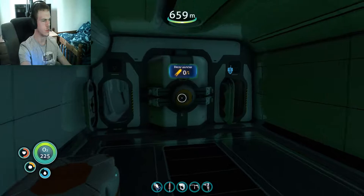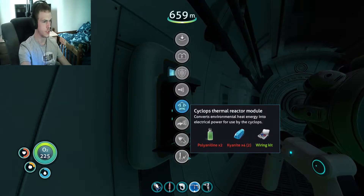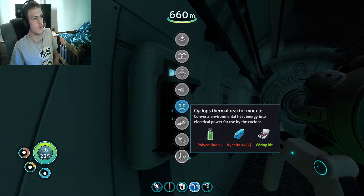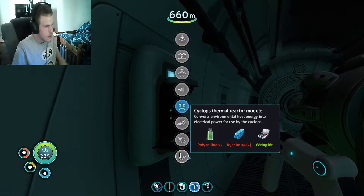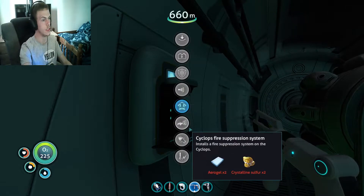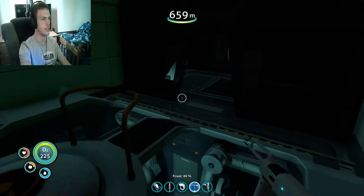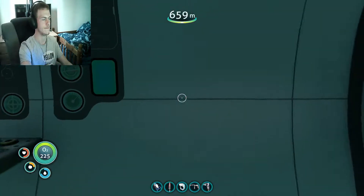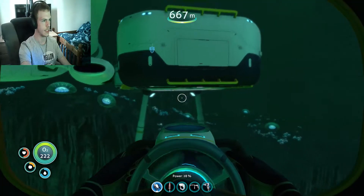I'm actually going to take a look and see what it's called. I need to do that. This one — I've got the thermal module. When I can do that, I'm good. Polyaniline — whatever the hell that says, I need two of it and I don't have any of it. So I need it and I can't get it. I'm actually going to look up how to get it in a minute.